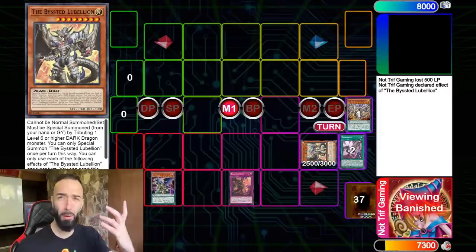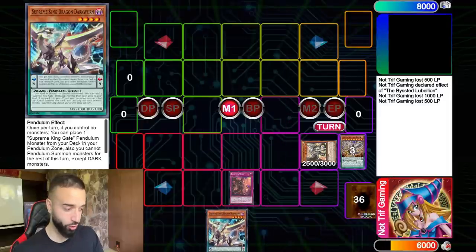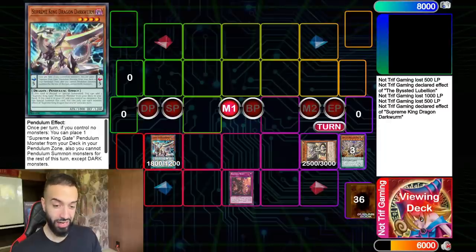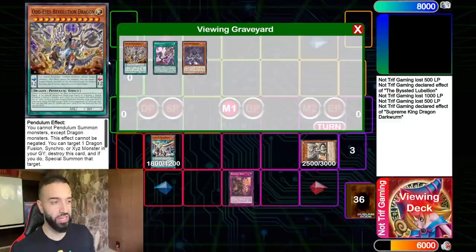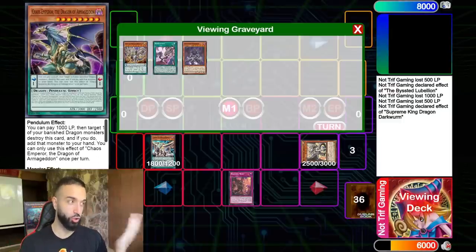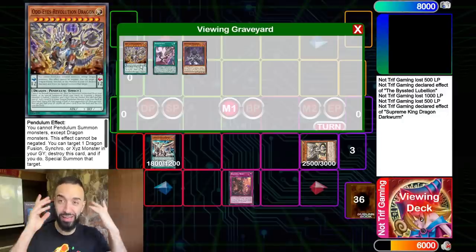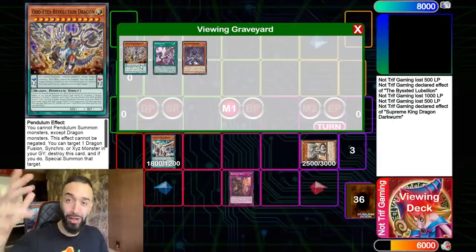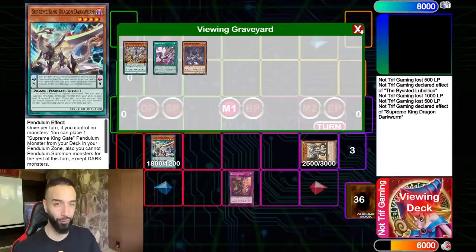Do you know any other deck that can put up a billion negates with two cards? Not four negates or five — a billion. What I just did there was I actually looped Auto Revolution Dragon a second time because of the Bystial cards. You go Revolution Dragon to search Chaos Emperor Dragon, use a Bystial card to banish the Auto Revolution Dragon, then use Chaos Emperor Dragon to add back the same Revolution Dragon that just used its effect. Because it's not a once-per-turn card, you can use Auto Revolution Dragon for a second time.